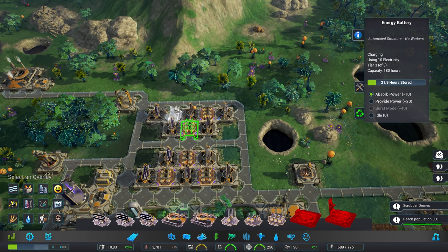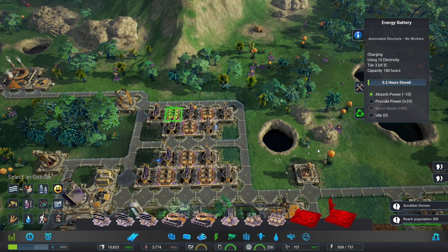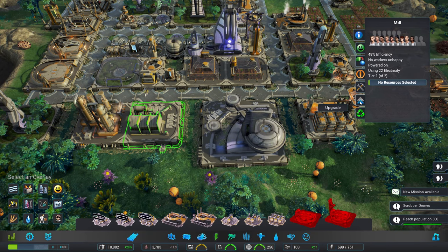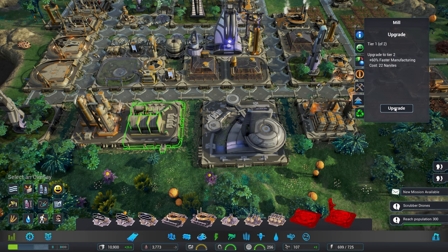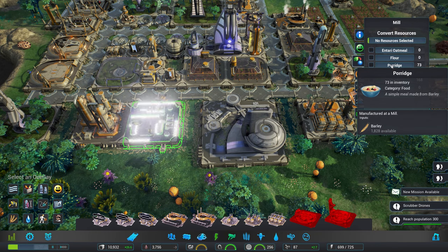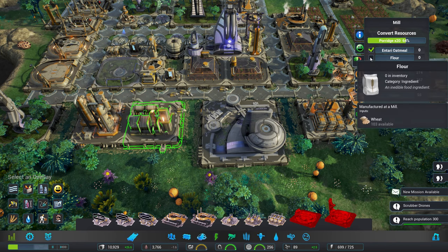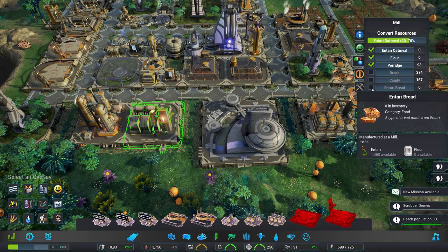That is absorbing power, that is absorbing power, and this one too will absorb some power in just a moment. The milling mission is complete — fantastic. If I upgrade the mill it would do 60% faster manufacturing. So I can make porridge just out of barley — yes, I like that. Entari oatmeal out of Entari — yes, I like that too. I will make some flour and then I can make Entari bread — I think this will be grand.